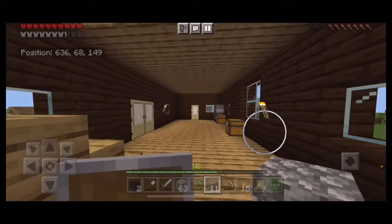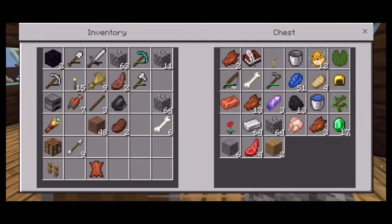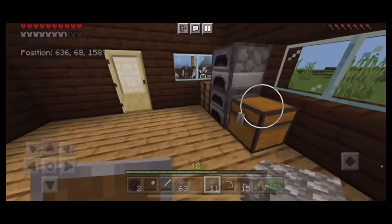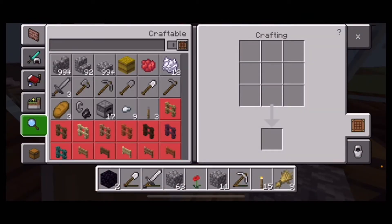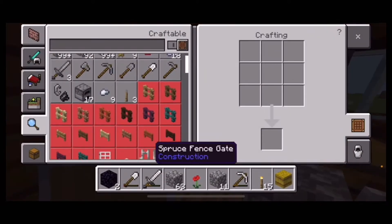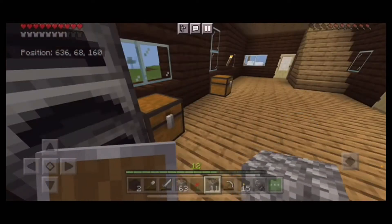Now I need to make a flint and steel. I think I have some flint upstairs — yes, I have eight in this chest. I'll grab one of those and some iron. I should also make a hay bale out of this wheat so I can take less fall damage. There's our flint and steel, so let's head down to the basement and light the portal.